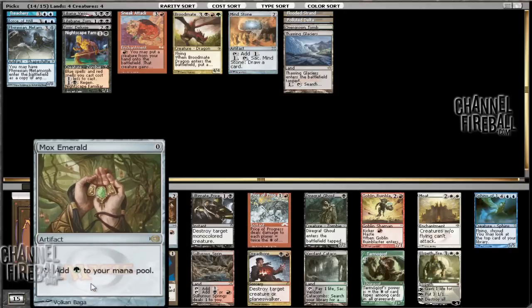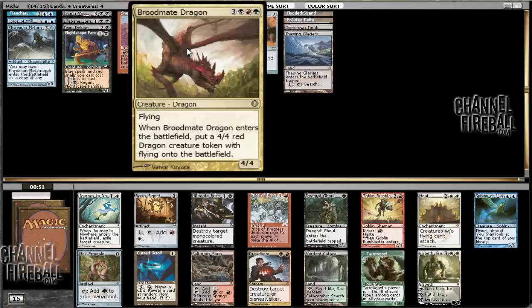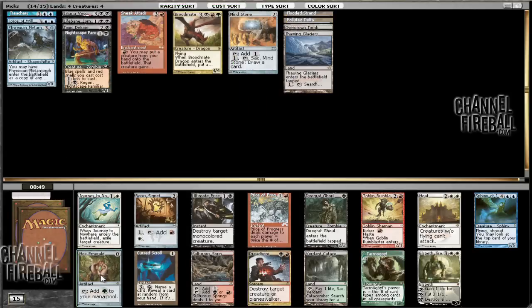Finally, it's been ages since I've opened a Mox. So I'm just going to take Mox Emerald. There's Sphinx of Jwar Isle, Dread Bore, Ultimate Price — not really interested in those. Mox Emerald is awesome. Let's just cast Broodmate Dragon on turn three or four — it accelerates us. Moxen in general are pretty sweet, and mana acceleration is pretty sweet. Which is why I took Mind Stone so highly.